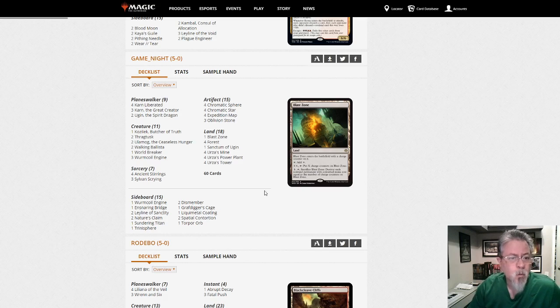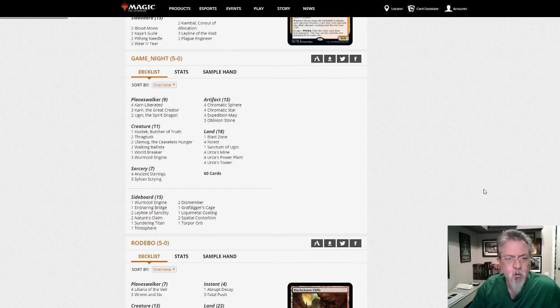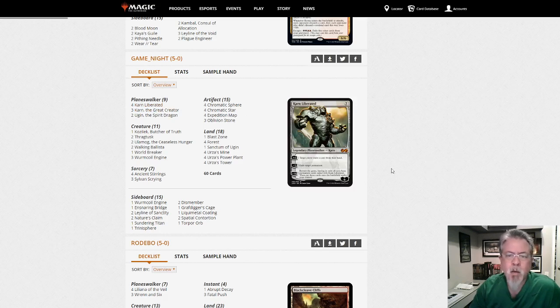Traditional Green Tron — what's the threat package? Using three Karn, the Great Creator so you have a sideboard of stuff, one World Breaker, two Thragtusk main. That's a little different but relatively straightforward. I think Tron is pretty well positioned right now — turn three Karn Liberated, minus, exile that land. That's always a strong thing.